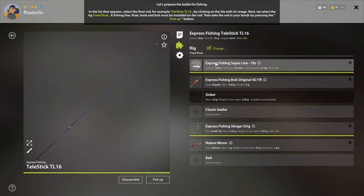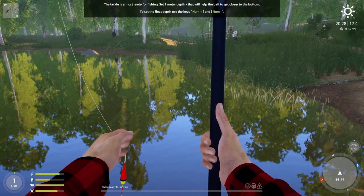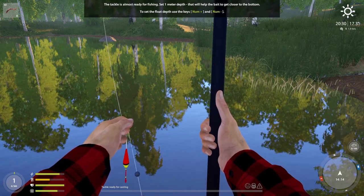The game wants you to pick up the tele-stick. It's all built out. This is float fishing — very similar to when you're a kid with a stick, a fishing line, a float, a hook, and a bait. There's no actual reel on it, but later on you can put a reel on float fishing as well.